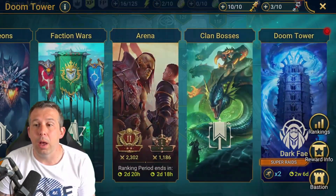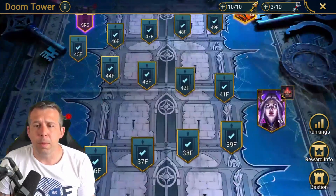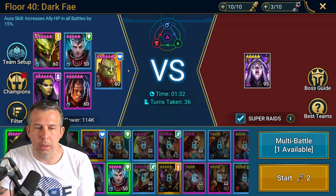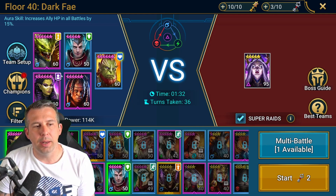For my team — and this is where the AI tool comes in super clutch — I'm basically running a similar team to what I'd run in the arena: increase speed, drop defense, then nuke. I've got Seer in that team for control, so I'm pretty much going speed, drop defense, control, nuke.